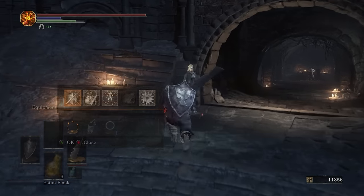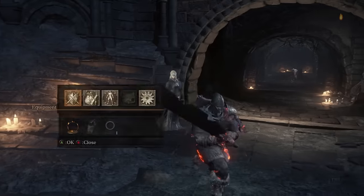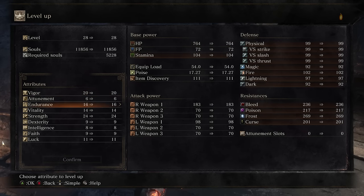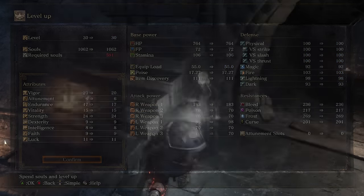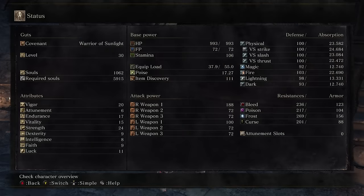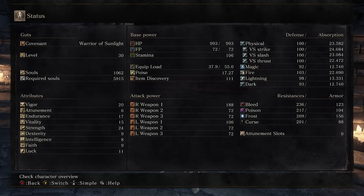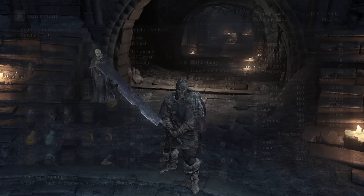Feel free to go and level up. I want one more point just so I can put my Helm on. I'll probably get my Vitality up a bit higher in general and get some Endurance. I should still be below 70% equipment load. 68.9 — perfect.